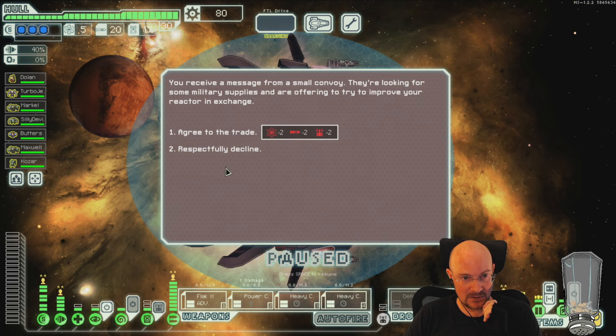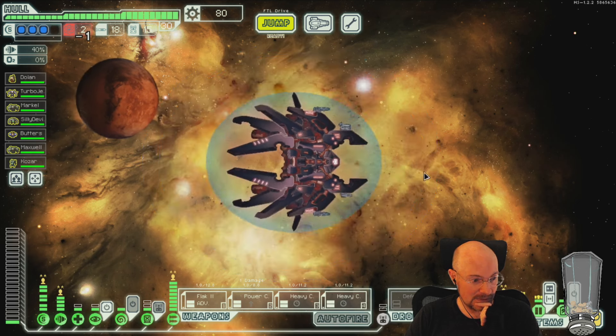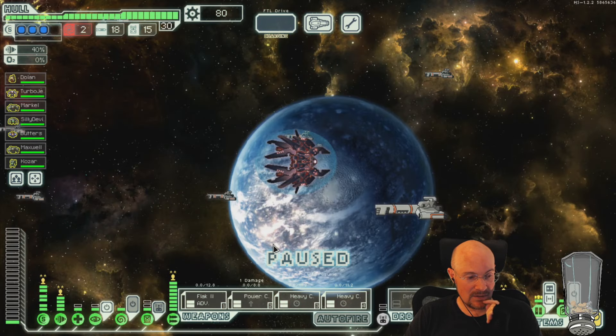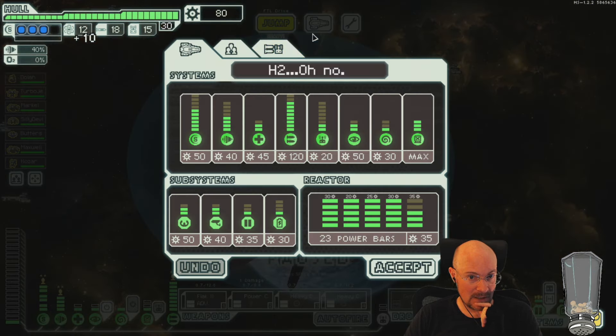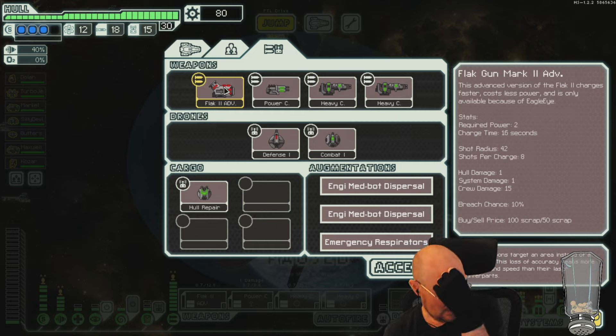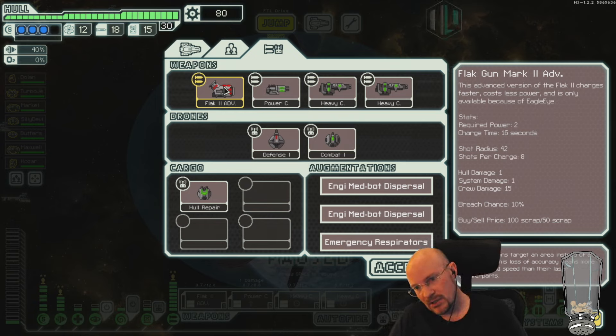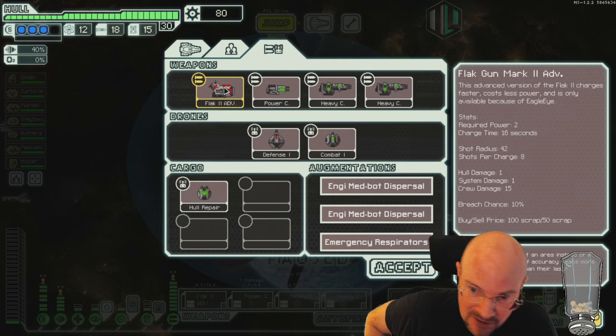You have to remember the advanced flak 2. Yes, I have it — thank you for the reminder. What does advanced flak 2 do? Well, it's two power instead of three power. I looked at the stats — two power, one extra shot than flak 2, and five seconds faster. So this is... I'm pretty sure this is like a better version of what RPG's flak auto cannon was earlier.